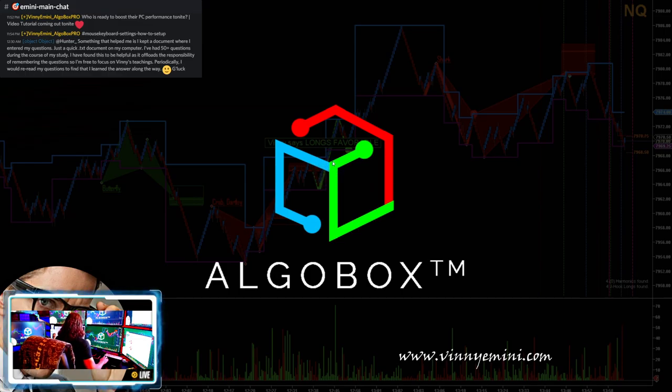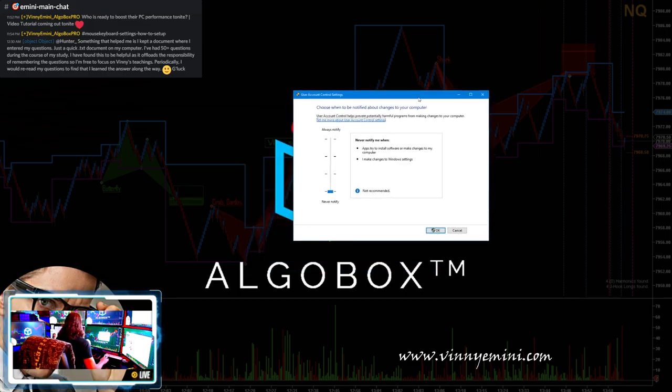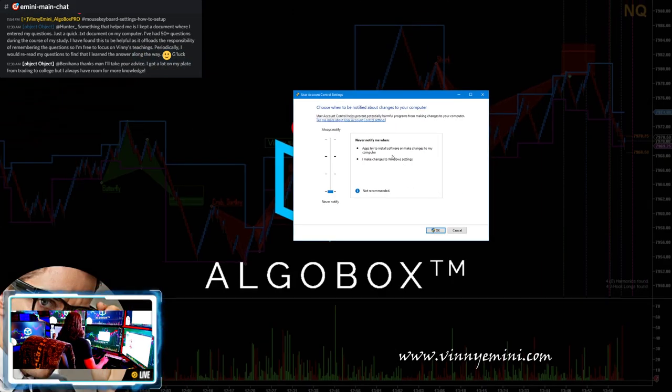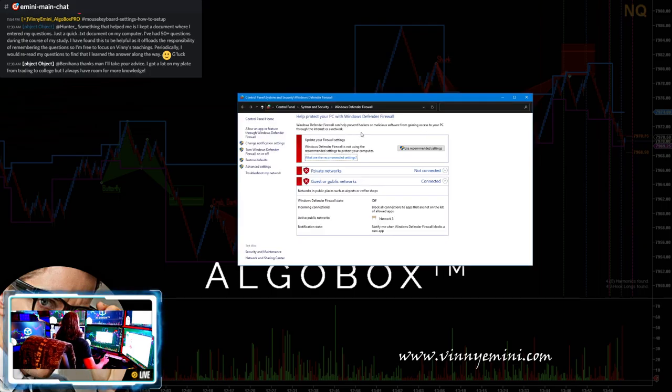First on the list is UAC. Hit the Windows key on your keyboard, type UAC, and hit Enter. This pulls up the User Account Control settings. Put the slider all the way down to the bottom and click OK. In Windows 10 you may not need to restart.